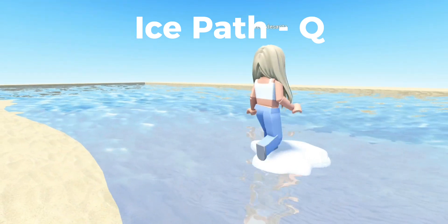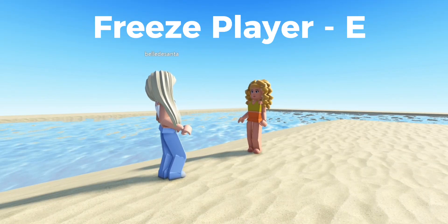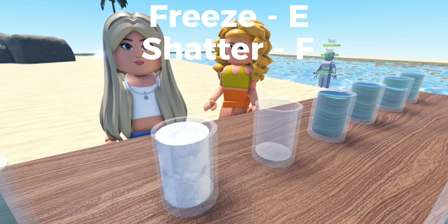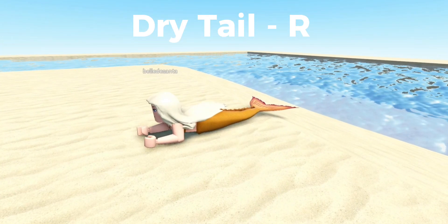She can make ice paths with the key bind Q. She is also able to freeze players using the key bind E. Emma can freeze and shatter cups, as well as on puddles and water balls.